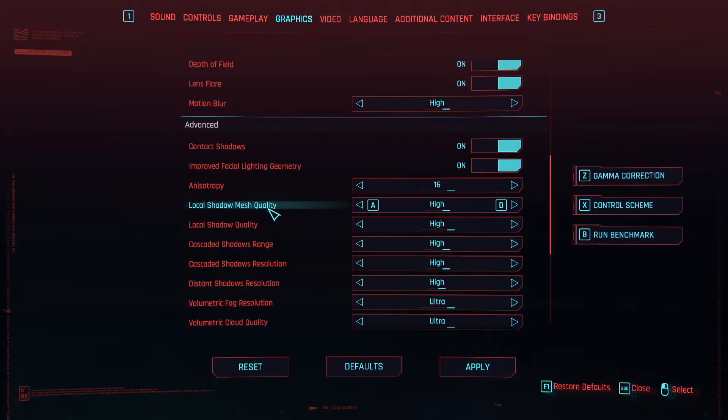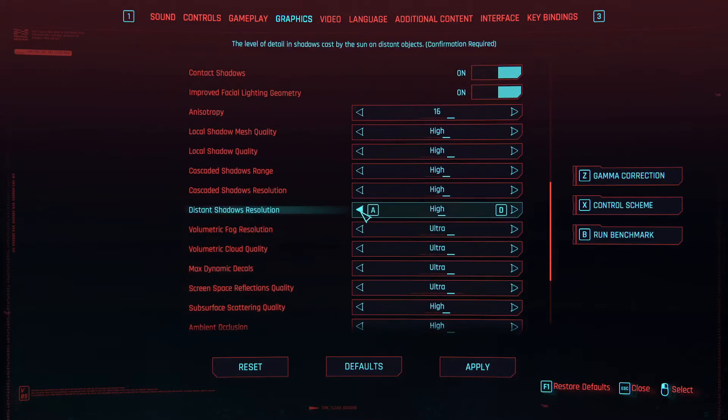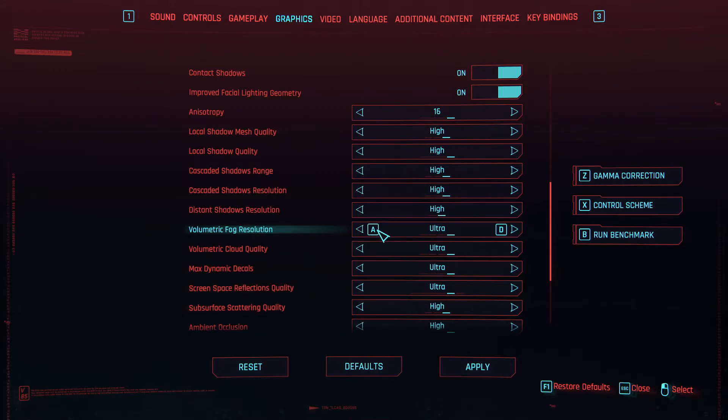Anisotropy: set it to 16. Local Shadow Mesh Quality: High. Local Shadow Quality: High. Cascaded Shadows Range: High. Cascaded Shadows Resolution: High. Distant Shadows Resolution: High. Volumetric Fog Resolution: Ultra. Volumetric Cloud Quality: Ultra. Max Dynamic Decals: Ultra.